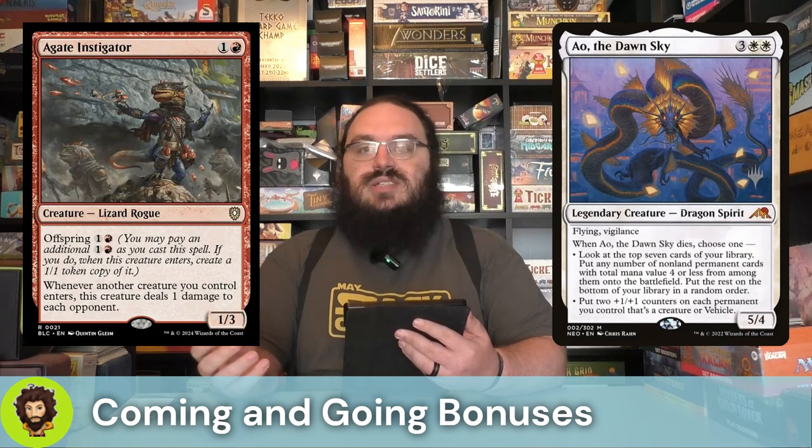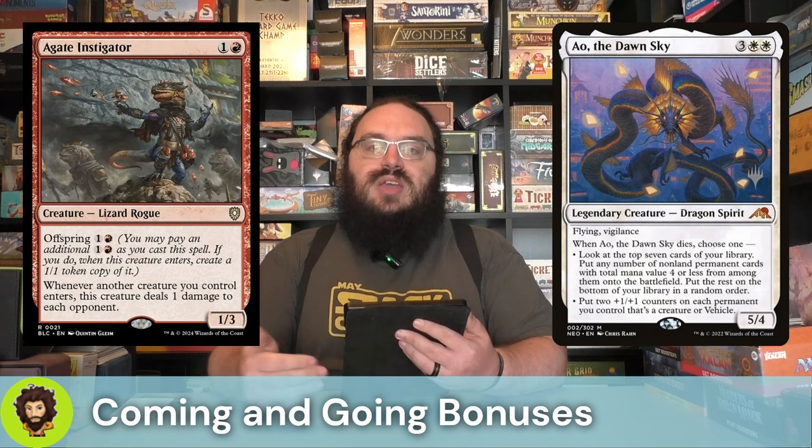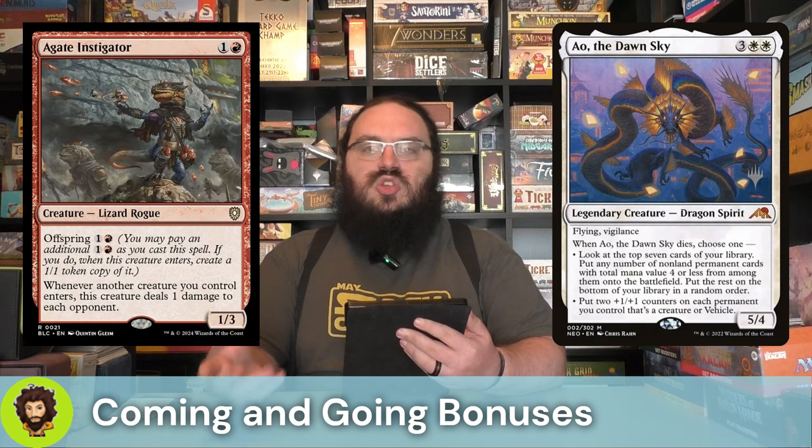Ale the Dawn Sky — I'm probably mispronouncing that, I apologize — is a five-cost mono white dragon, a 5-4 flying with vigilance. When it dies, we get to choose one, which is why we like them. The balloon copies we make aren't sticking around, and the Legend Rule is going to kind of get us there, but the fact that we're sacrificing them will trigger its ability immediately. We could look at the top seven of our library, put any number of non-land permanents with total mana value four or less onto the battlefield, rest at the bottom. Or we could put two +1/+1 counters on each permanent we control that is a creature or vehicle. The Dawn Sky is super budget, sitting around the $2 to $3 mark.